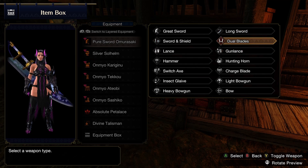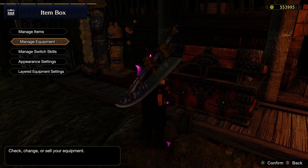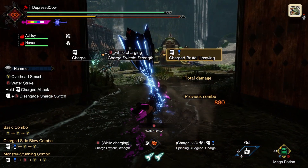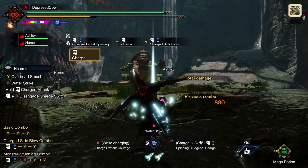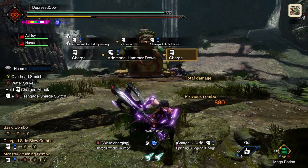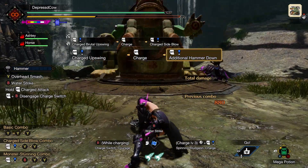Greatsword, Longsword, Sword and Shield can charge. Charge Blade can charge. Switch Axe can't really. Hammer can — Hammer has a bunch of different charges. All of that is really neat, and honestly my favorite version of Hammer is the one where you switch between different charge states. I find this extremely satisfying, because it's very similar to how Perfect Rush is with Sword and Shield, except you're just charging your attacks.